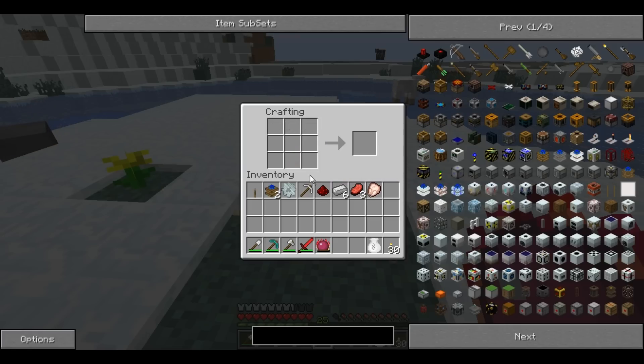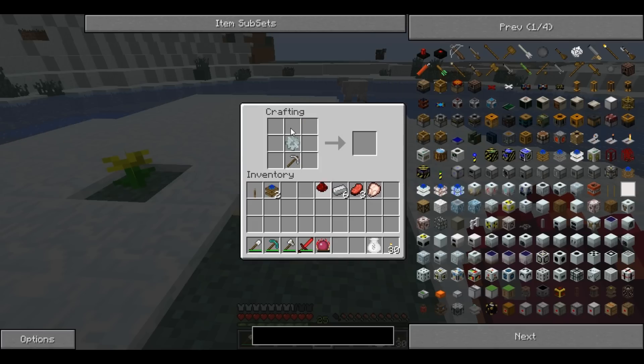Here you have all the stuff you need to put it together. You put the iron pickaxe at the bottom with the gear in the middle and the redstone at the top, and then surround it by iron.